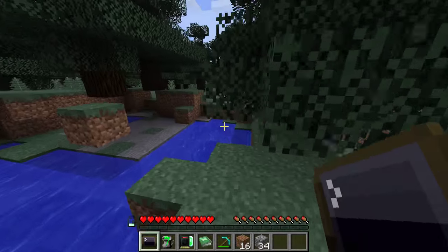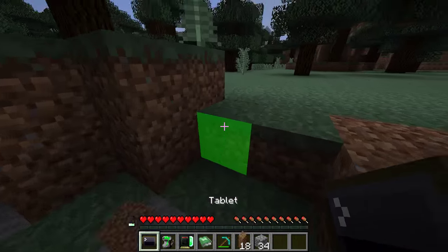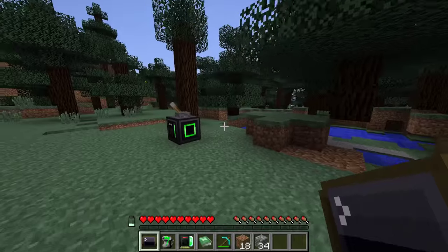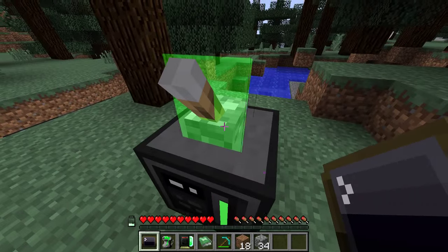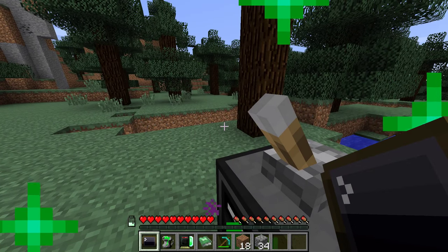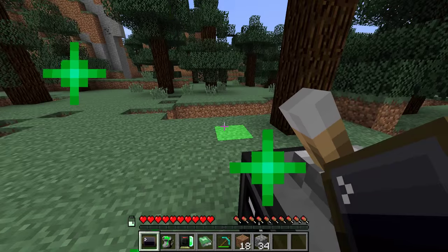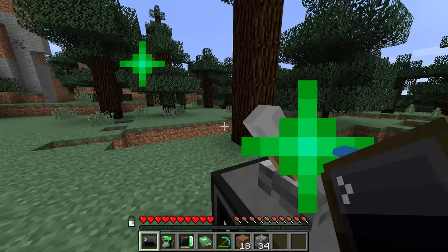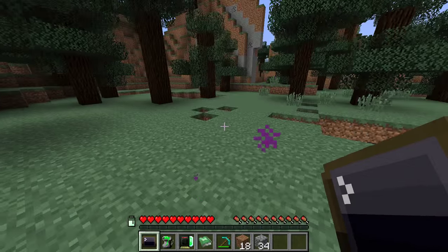Now let's get back to show the last point of interest: how do you charge the nanomachines? Simply, you basically just stand next to a charger that's active. And as you can see, the battery icon there is slowly filling up, so the nanomachines get charged. I think that about covers it for the basics.